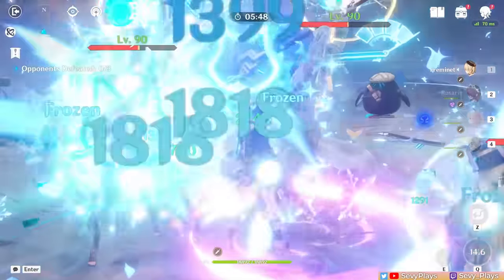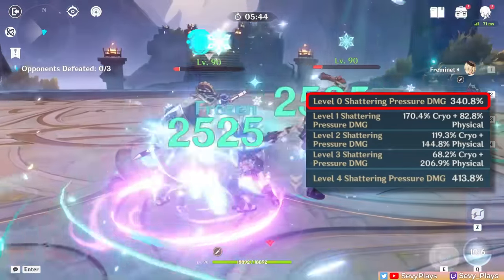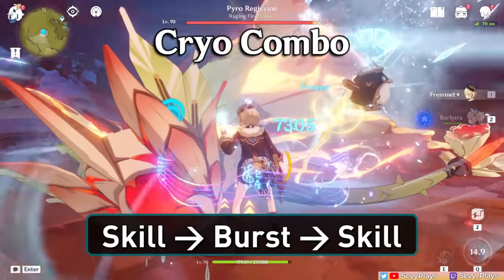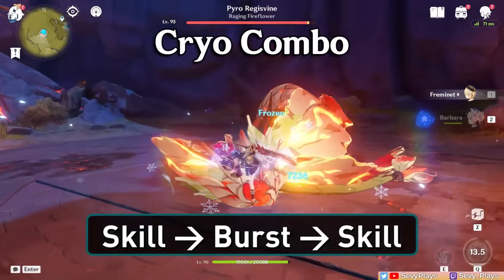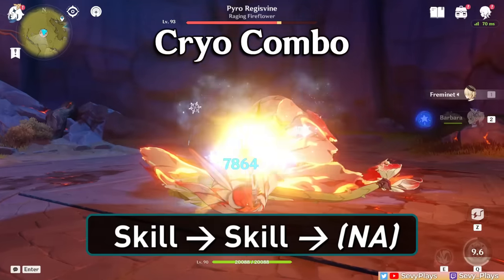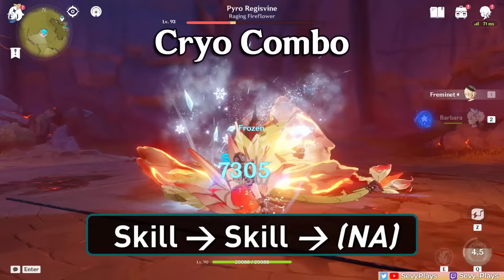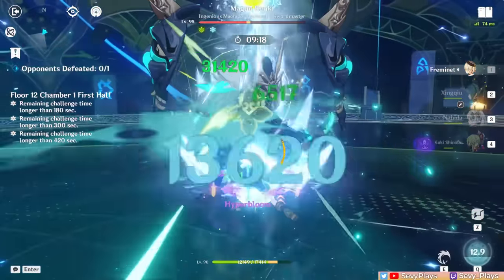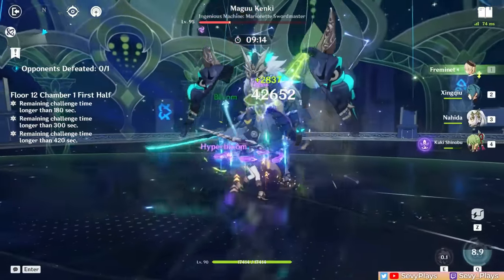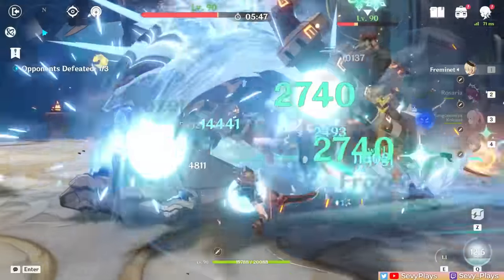For a cryo DPS playstyle, this is more fast-paced since his level 0 shattering pressure has the highest cryo damage multiplier, meaning you're going to press the skill button in quick succession. Start with his skill, then burst, then you can skill right away for a level 0 attack. Then you repeatedly just do skill-to-skill combos and fill in the cooldown time with a normal attack if needed. Due to his decreased cooldown from his first ascension passive, this can be executed very quickly. It may take some practice getting the rhythm, but it's actually quite engaging and there are different ways to play him. There will be build and team info for both his physical and cryo playstyles.